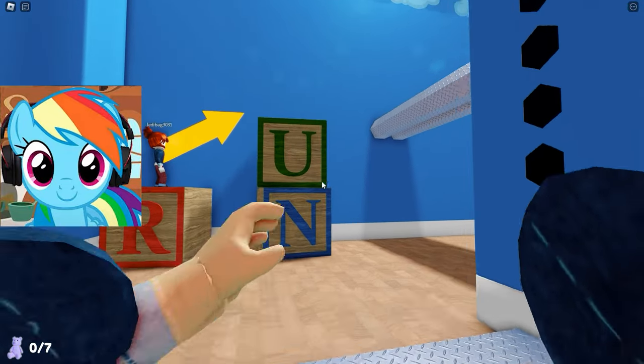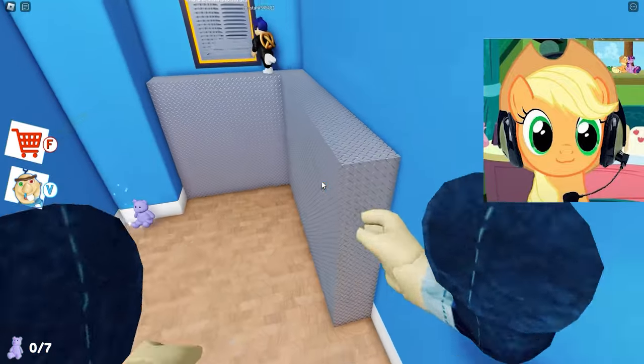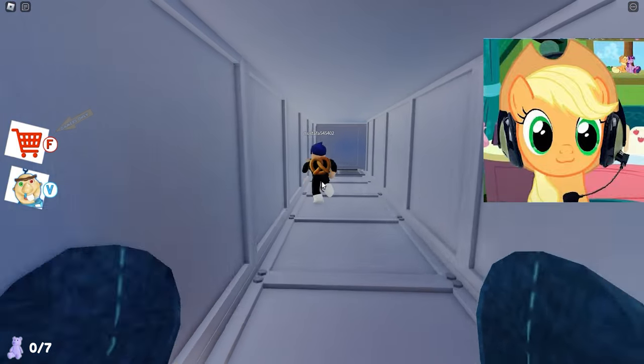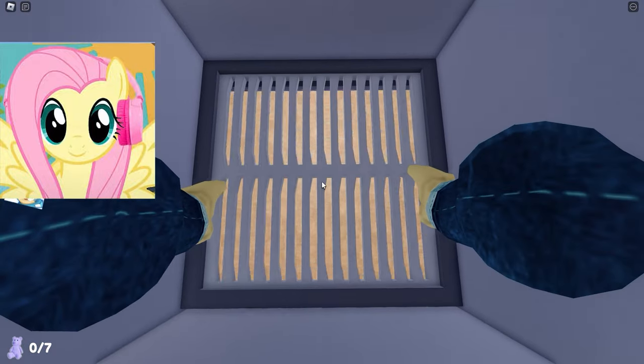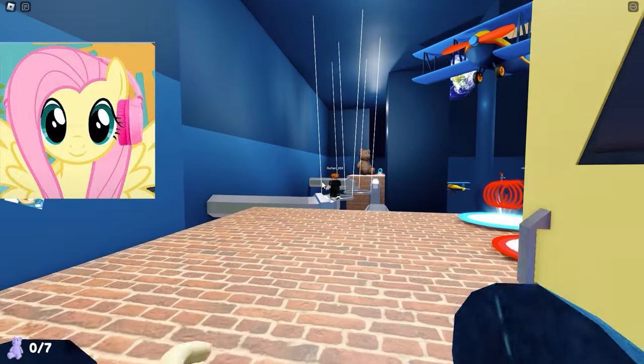Here we are in some nursery! We turned off the lasers and go on! We have to climb up the toys and go somewhere! We probably need to get into the vent to pass the next test. In the ventilation you can hear the baby crying! Let's see what's out there. We're right above him in the ventilation! We have to keep running so he can't see us!